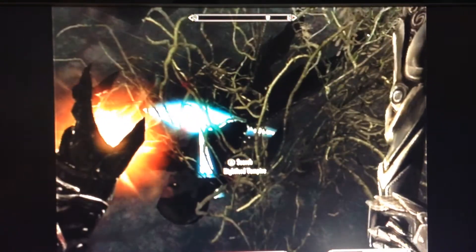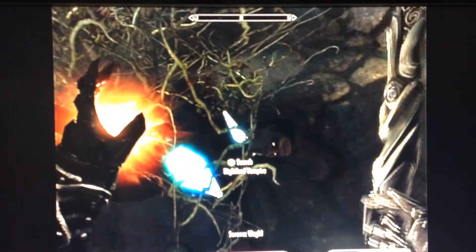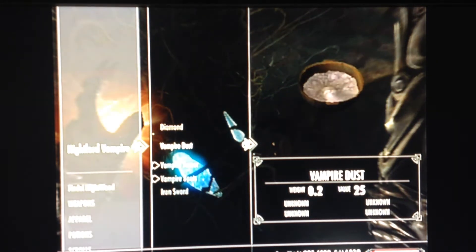Okay, so we killed her — it's a Nightlord, depending on what level it is. Pretty much just go down there, Vampire Dust, click that. Got a diamond as well, pretty good.